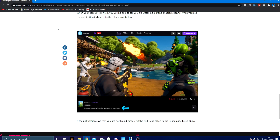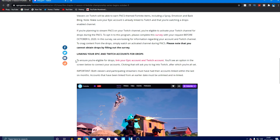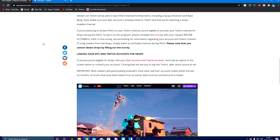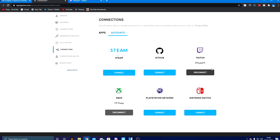Over on Twitch, I'll show you how to link your account. On the page - I'll have the link in the description - scroll down and click 'Link your Epic account to your Twitch account.' It will bring you straight to your connections page on the Epic Games website. Click the connect button. If it shows your name and says 'Disconnect,' that means your Epic and Twitch are already linked and you do not need to change anything.